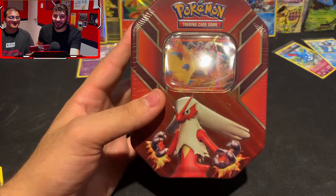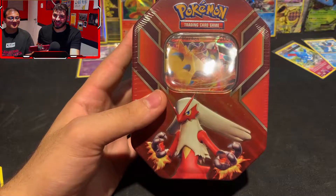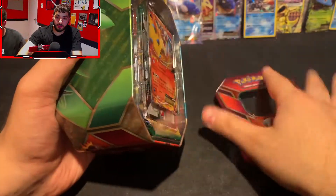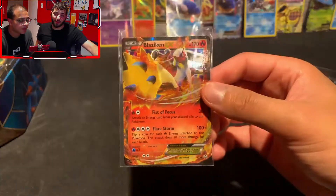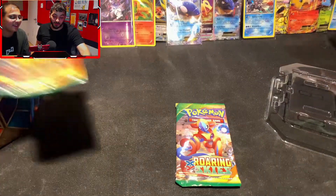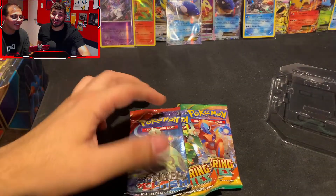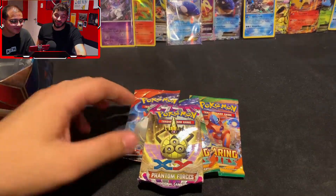This video is a very expensive video, so if you are liking it, please like the video. We can first take a look at the promo — we got the Blaziken promo, which already looks pretty good. Our packs: first is a Roaring Skies with Rayquaza, second is another Roaring Skies, third is a Primal Clash, and I already see the last one — it is another Phantom Forces. I'm going to start with the Roaring Skies.